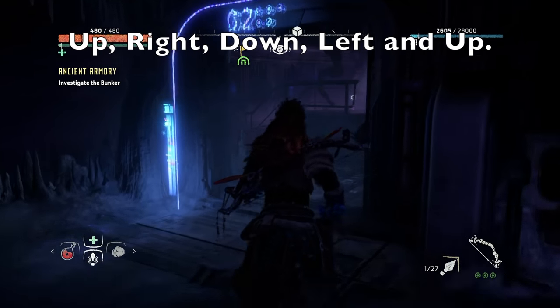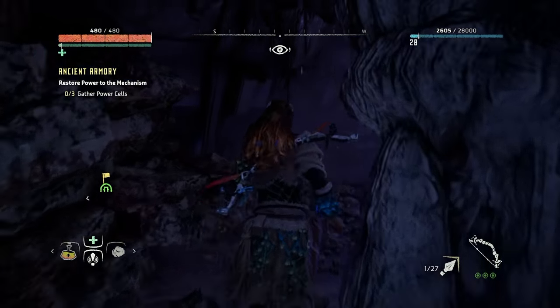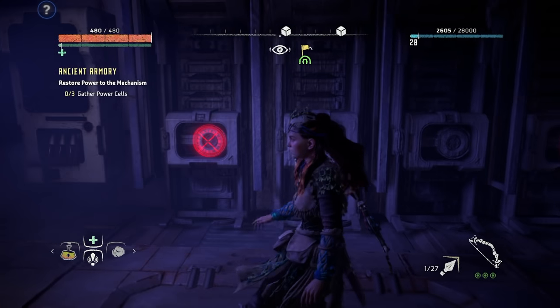Once you do that, you have access to another part of the bunker. Wander around — there's going to be some more supply crates, don't forget to get those. And then you're going to find another set of power cells, except it's missing three this time. So we're going to go find those three. Once you find those three, you enter in a combination and boom, you've got your armor.